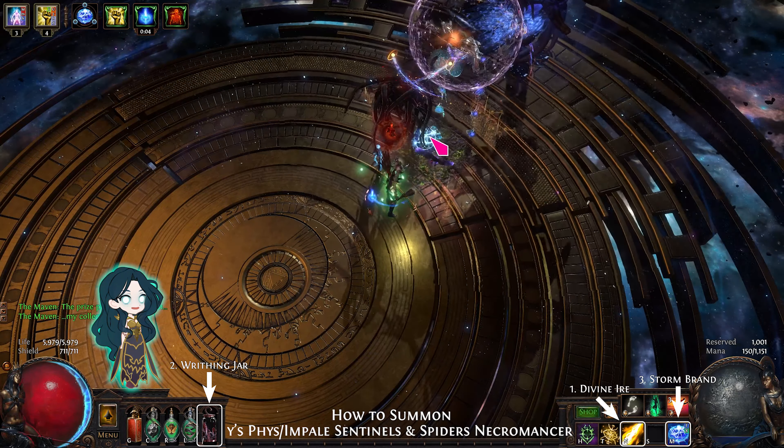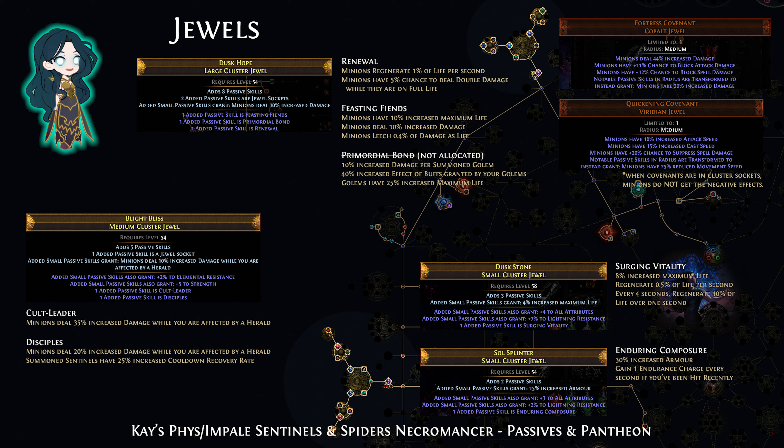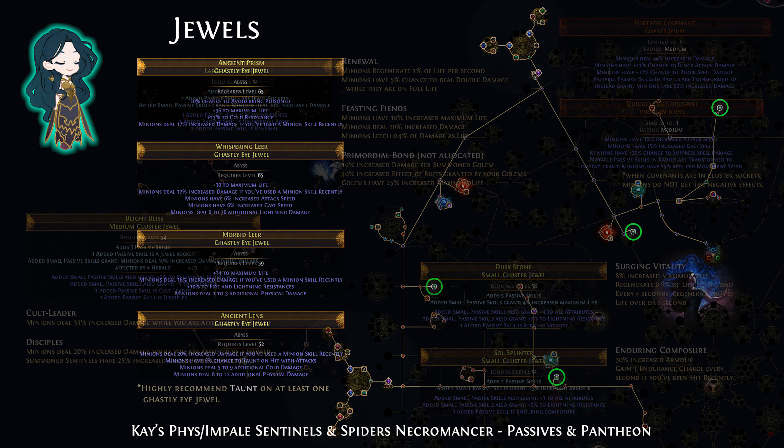Here's the passive tree for the build. Note that you need to kill all bandits for the 2 extra passives. Blooddrinker is anointed on the amulet. Sovereignty is taken to reduce mana reserve, and there are also several masteries. There are 2 sets of cluster jewels. The large cluster jewels are minion damage with 8 points and 3 notables — to save passive points, only allocate Renewal and Feasting Fiends. The medium cluster jewels are minion damage for affected by a herald, with Cult Leader and Disciples. In the small sockets there are Fortress Covenant, Quickening Covenant, Surge in Vitality, and Enduring Composure. Enduring Composure generates endurance charges when you get hit, and Surge in Vitality gives a nice bit of regen.